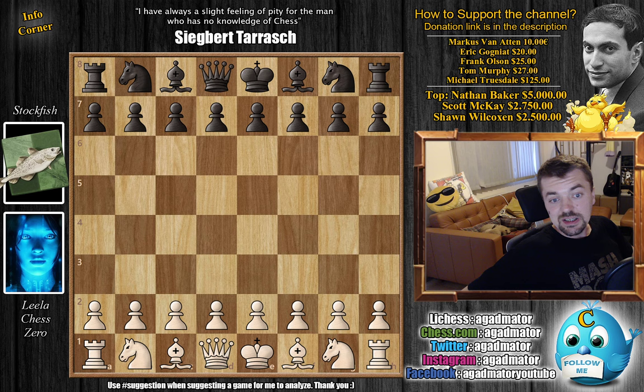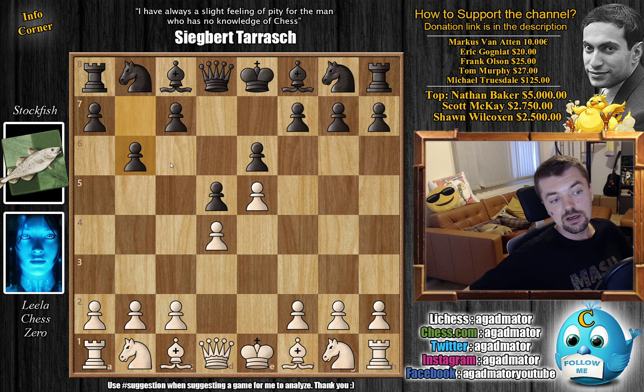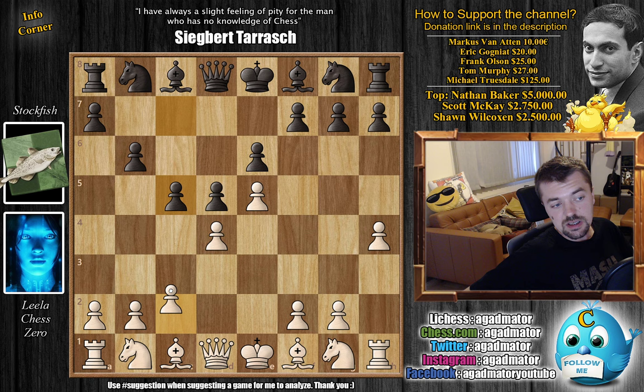This is game 96. Leela has the white pieces and opens with E4. We have E6 — the French Defense by Stockfish — D4, D5, and E5: the advanced variation of the French. Now B6, and this is the last book move as of move 3. We don't have a completely new game yet, but here Leela goes for H4. We have C5 striking in the center, and now C3 as you would usually do in the advanced French. There is one game in the database where Knight to D7 was played, but here Stockfish goes for Knight to C6. Already as of move 5, we have a completely new game.